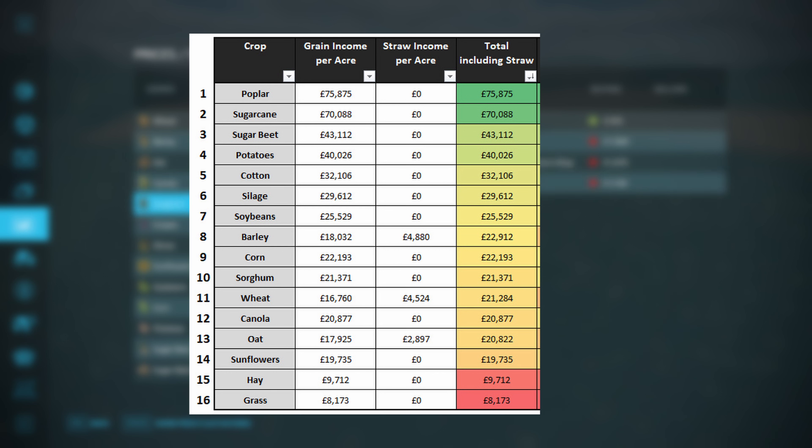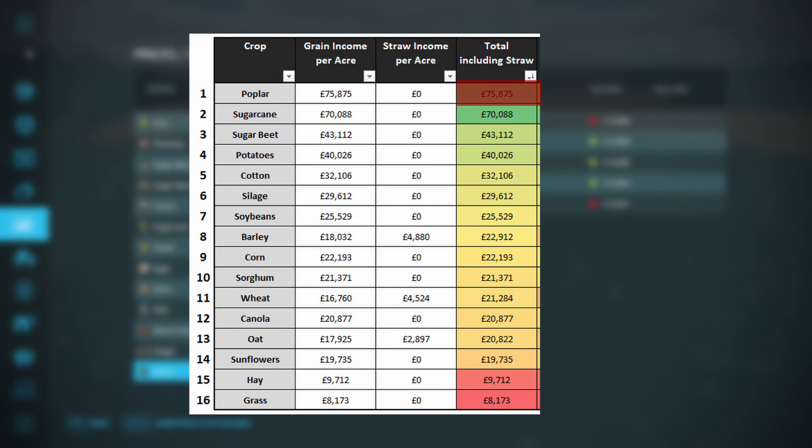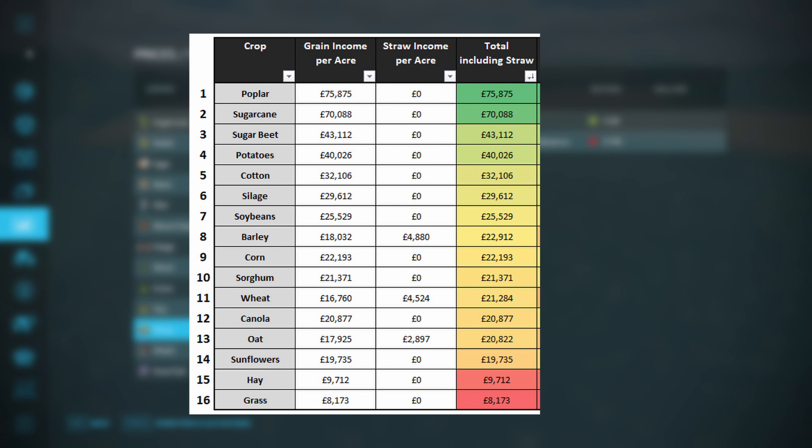Looking at the table — selling everything including straw — the top six crops are: poplar, sugarcane, sugar beet, potatoes, cotton, and silage. Following on we have soybeans, barley, corn, sorghum, wheat, canola, oat, sunflowers, hay, and grass.